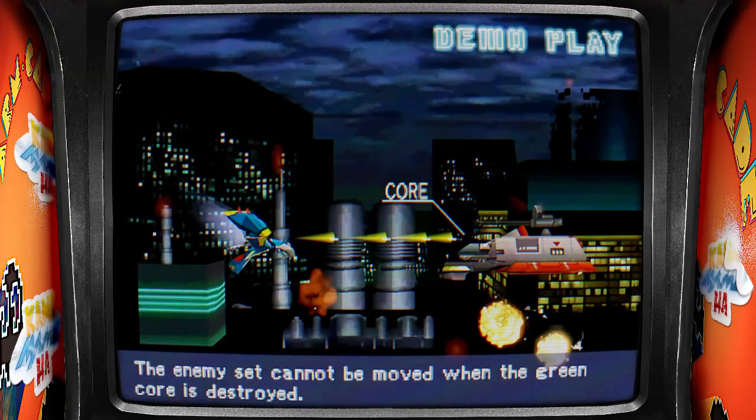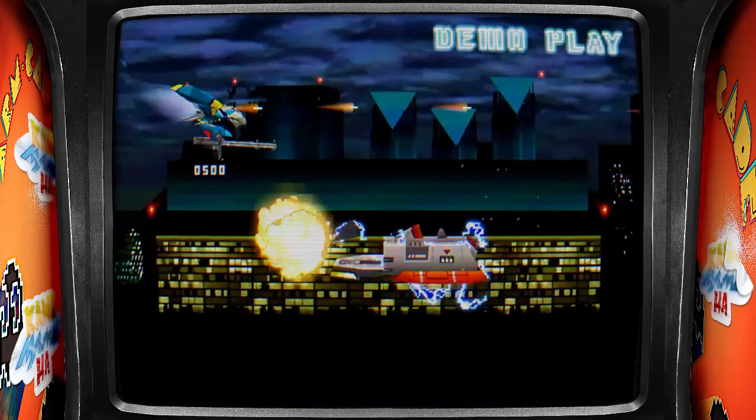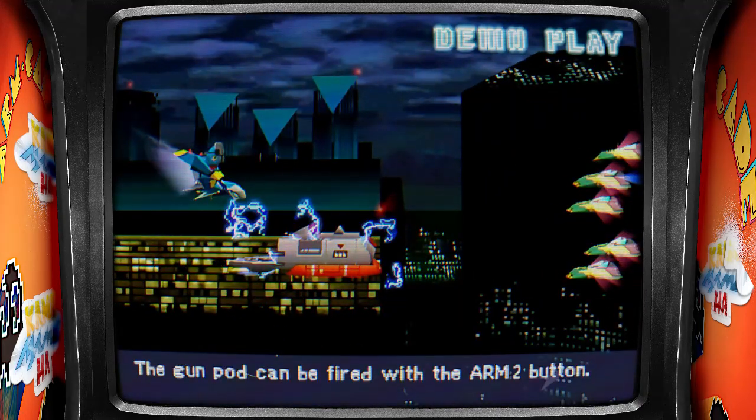The enemy set cannot be moved when the green core is destroyed. It can take an enemy gun pod when an immovable enemy approaches. The gun pod can be fired with the arm two button.